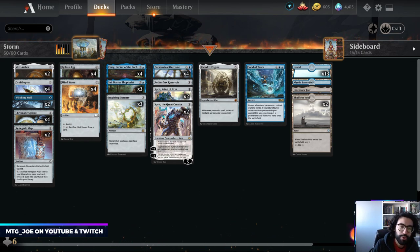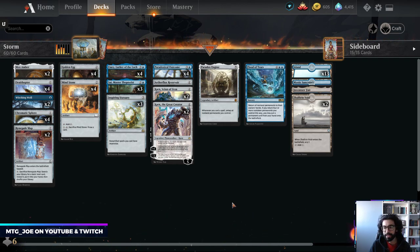Welcome back, MTGJoe here, and we are going to be playing some more Historic Anthologies for Historic. A bunch of new cards came into the format through the Anthology injection, and what we're going to be playing today is a best-of-one deck. This is an updated version of Mono Blue Storm.